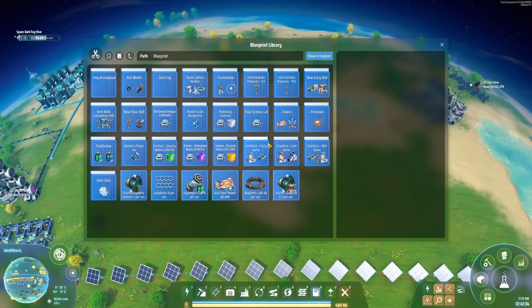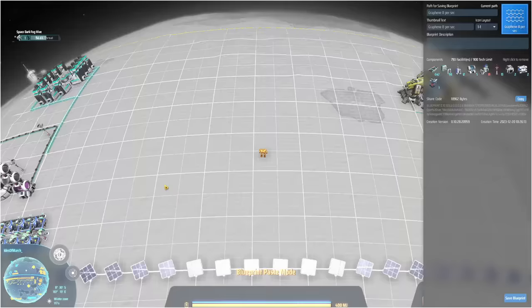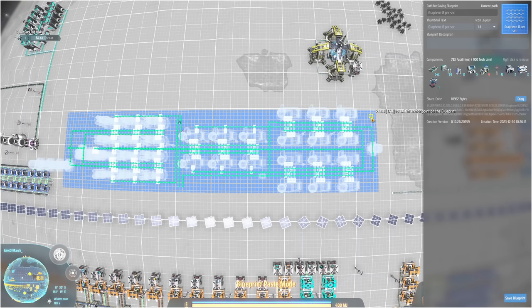Luckily I have my blueprint library. I'm cleaning it up a little bit as we go along. I now have a new category called 'dark fog' — so if you're looking for something specifically for dark fog, I have it there. I also have some random stuff down here, like a build I'm going to be stamping down now. I think this is a good location to have it. Let's stamp it down.